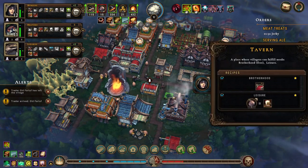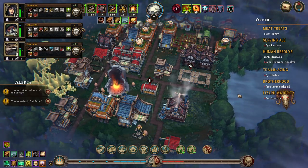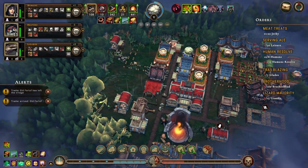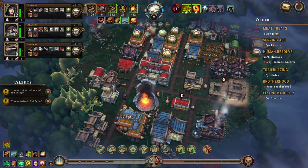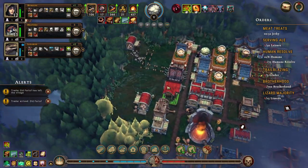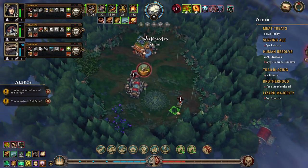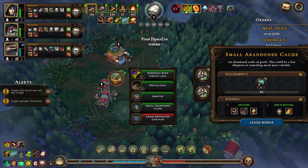We're going to get brotherhood for free here, which is great - we've already done seven brotherhood, so that's fantastic. Jerky is counting down, then we can get another building, hopefully a bakery. We have a small abandoned cache, some fertile soil, a smelter, another small abandoned cache, and a large destroyer.